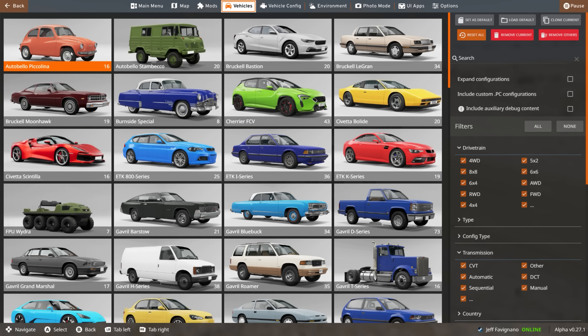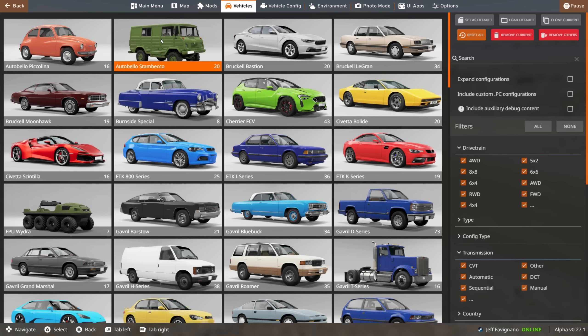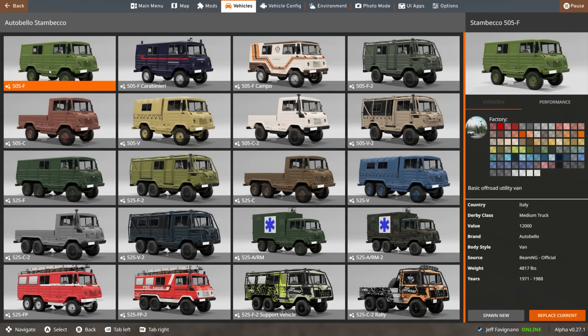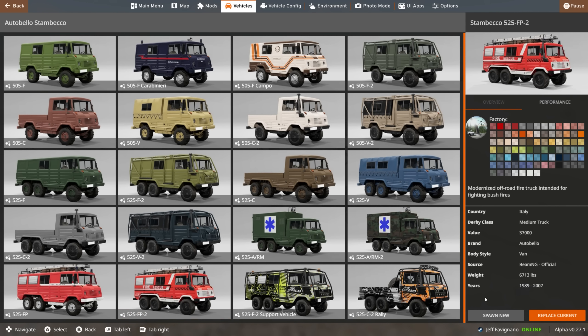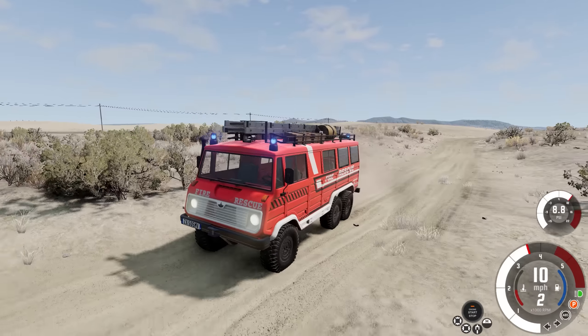Let me show you the vehicle options. You have the Autobello Picolina with three options. For the Autobello Stambeco, look at all these different versions — you can even have a fire rescue version. Let's try that one.